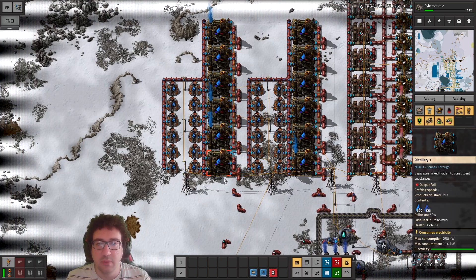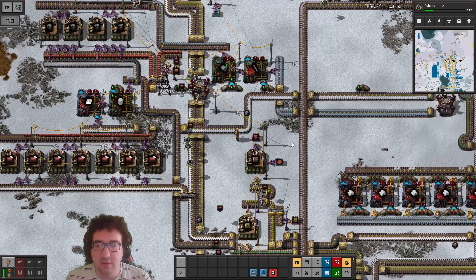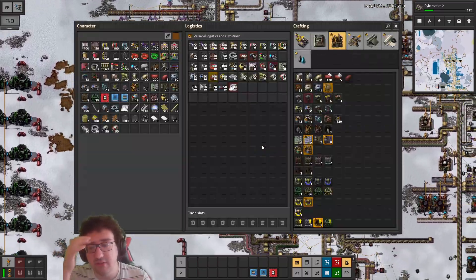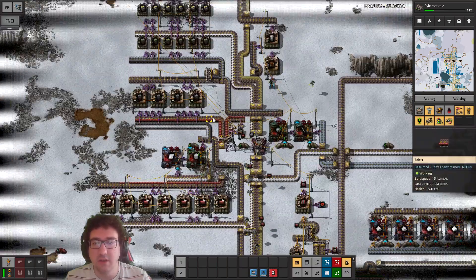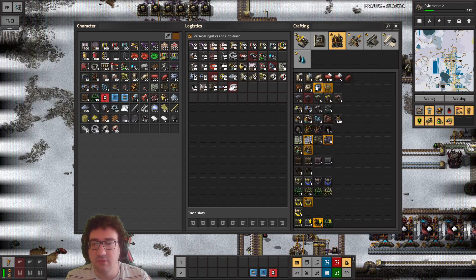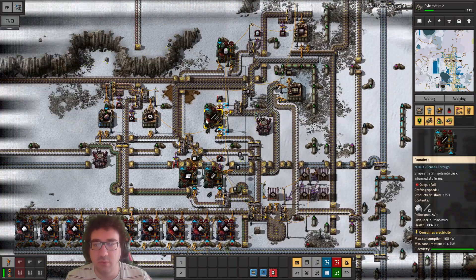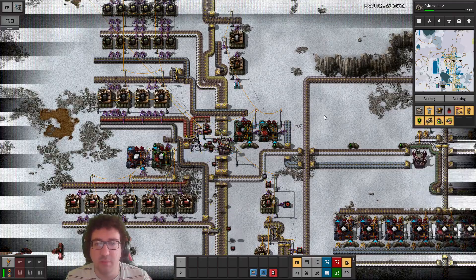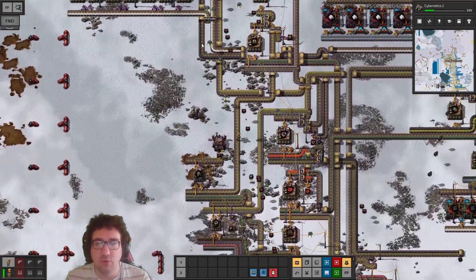The throughput here was insufficient for the nitrogen, so let's go fix that. I don't know if there's anything else that needed my attention, so we'll figure that out as we go. We might end up building the tanks here anyway — we'd need steel rods and steel sheets, so maybe just bring in the pipe.